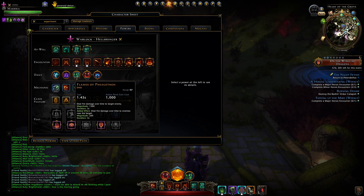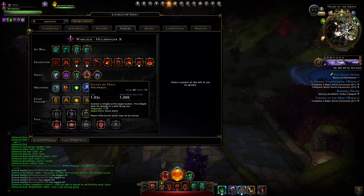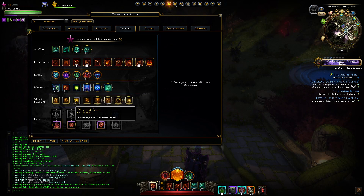I have Flames of Phlegethos and Gates of Hell. For my Class Feature, I have Dust to Dust, which gives me 5% more damage. And I usually do the movement, because it gives you 2.5 Deflect and Critical Strike.